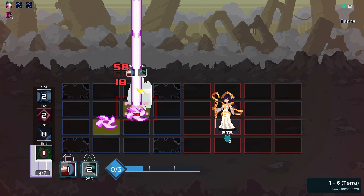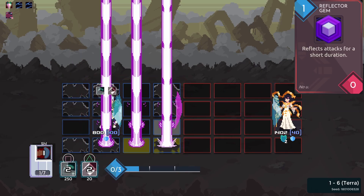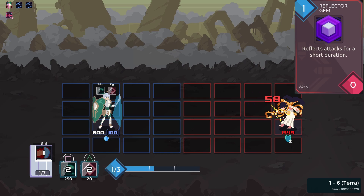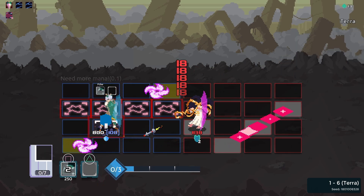I can't dodge attacks, so I need ways to tank all of the damage I'm going to take. Reva's unique weapon is the reflector jet, which for the cost of 1 mana, nullifies any damage for a small period of time and throws the attack right back at the enemy.